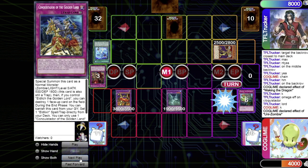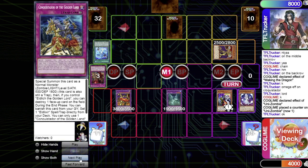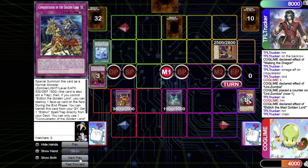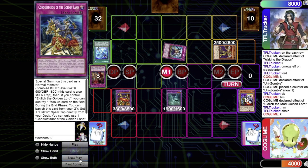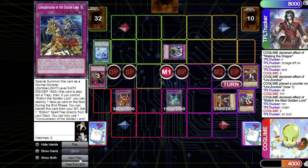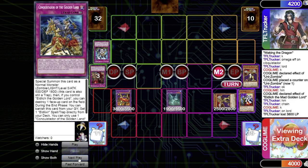Standby, main phase — great top deck: normal summon Uni-Zombie, send Banshee. I use Outrage the Mad Golden Lord's effect targeting Uni-Zombie to take control of his Lord. He activates Hot Kettle in response to at least get the effect off, banishing my Outrage — that's fine — but I take his Outrage. Battle phase: I hit over Mud Dragon into Haketo, then Outrage the Mad Golden Lord attacks directly. Main two, I pass.